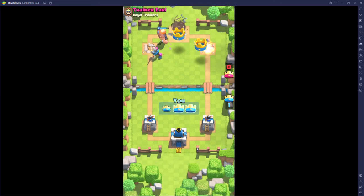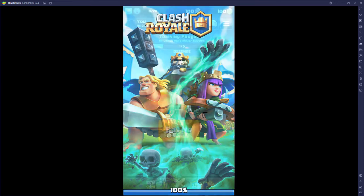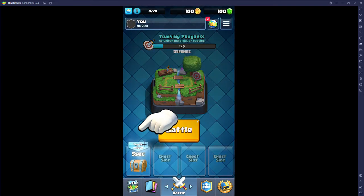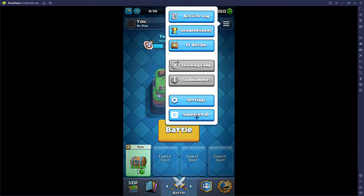Once you beat the tutorial opponent you'll be sent into the menu. Here you can actually log into your existing Clash Royale account. Press the three lines in the menu and go to Supercell ID.